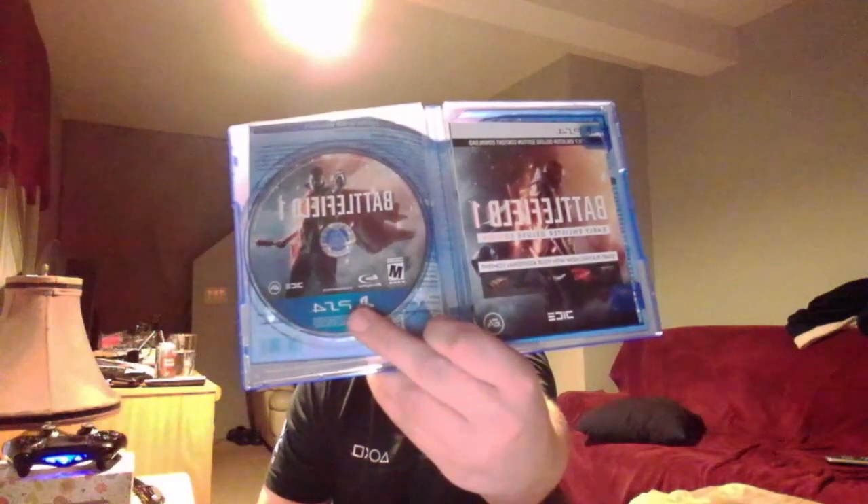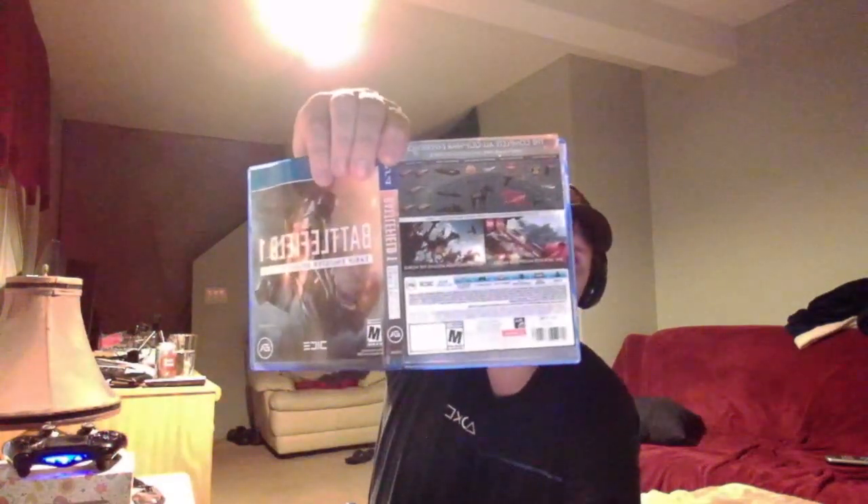That's the inside. On the inside, we have the code for the early enlister pack. And then we have an ad for Titanfall 2, of course, because it's by EA. And then we have the premium pass — or rather, the option to get the premium pass. And that's it. That's the disc, and that's the case.